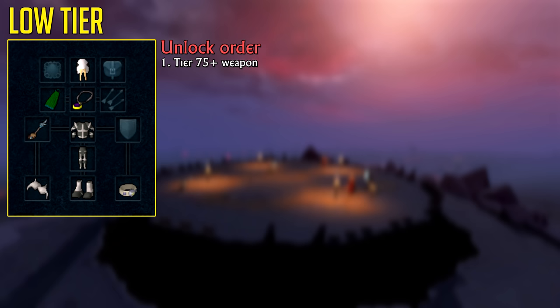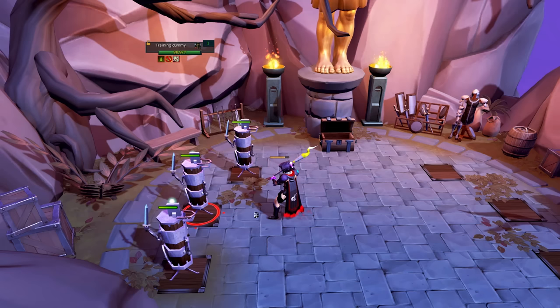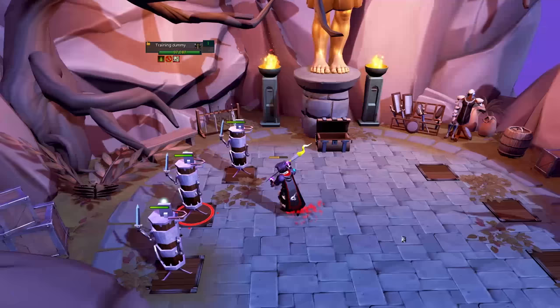The second most important upgrade is to unlock the Guthix Staff and its Special Attack. All you need to do is complete the Mage Arena minigame and then cast the Divine Storm spell 100 times inside the Mage Arena. The Special Attack of the Guthix Staff is quite strong and also lowers your target's defense, so definitely something you should unlock early on. Doing that minigame will also provide you with a God Cape that is quite good stat-wise and should be worn for quite some time.